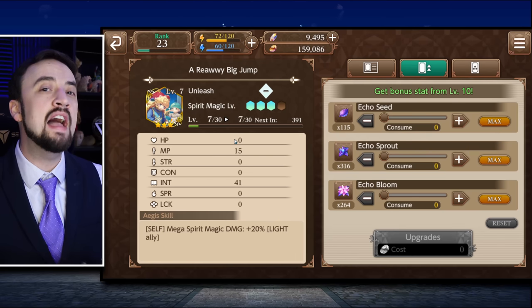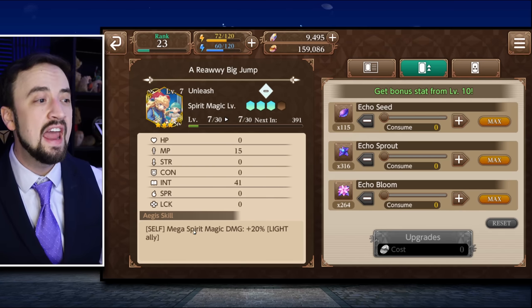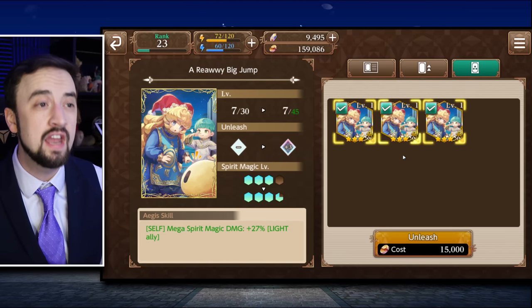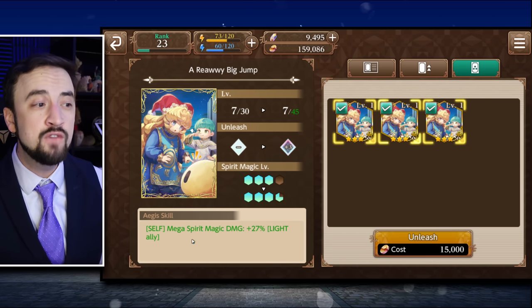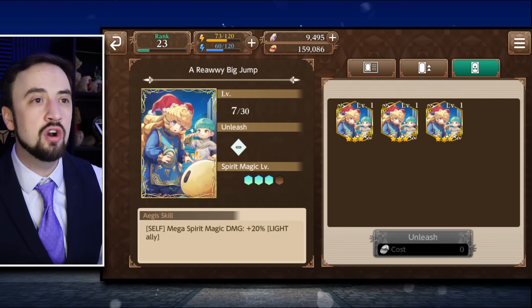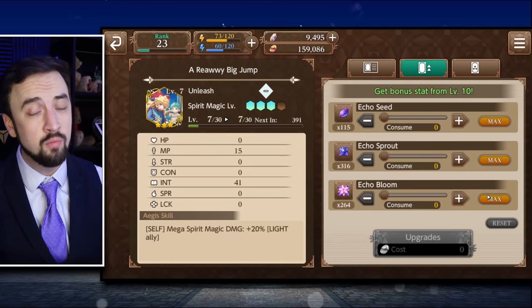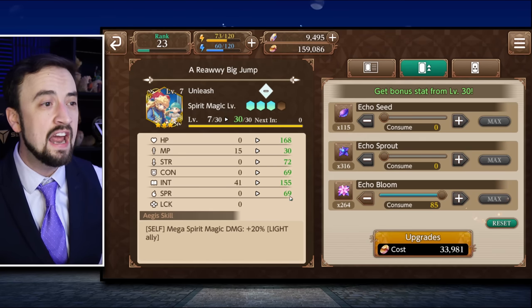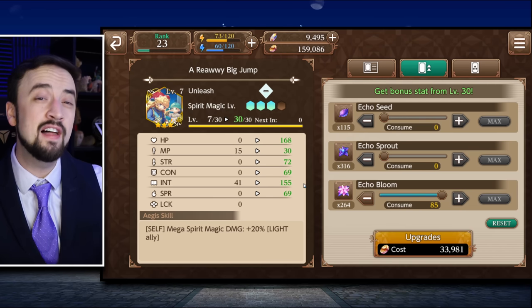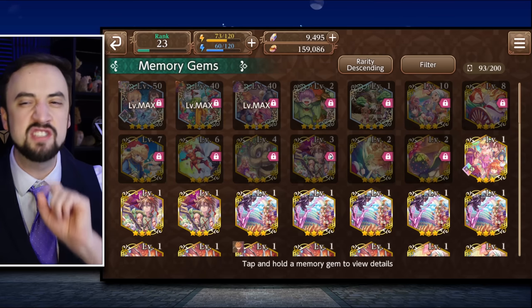I'm giving her a nod here — I think as a 3 star unit Charlotte is super valuable. Maybe she lacks a little bit of damage in her kit, so this is a card for people leveling Charlotte to get a 3 star healer. It buffs mega spirit magic damage again, and it's a bigger buff — it maxes at plus 30%. A unit like Charlotte who you might just be bringing for a healer, if you can buff her summon damage to plus 30%, even at base it's still plus 20%. The stats on the card are main int and MP — I love stuff that gives more MP in this game. This card sneaks into the top 10; even though it's locked to light element units, Charlotte is a great 3 star light unit. I'll put it at number 7.